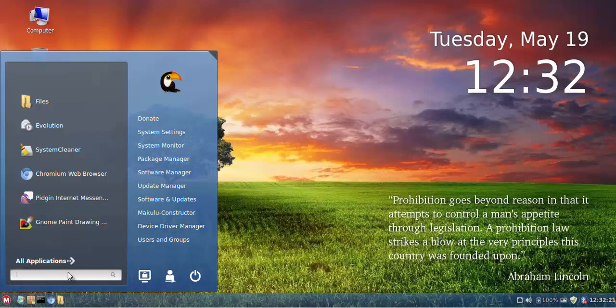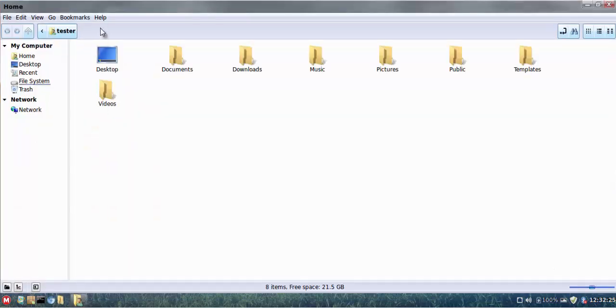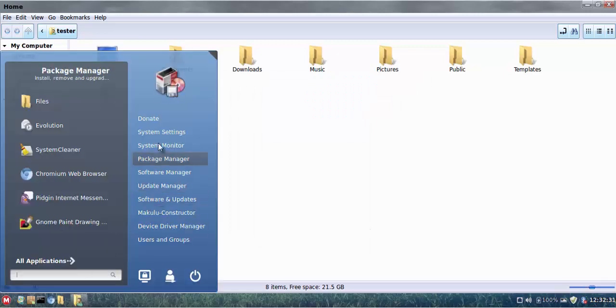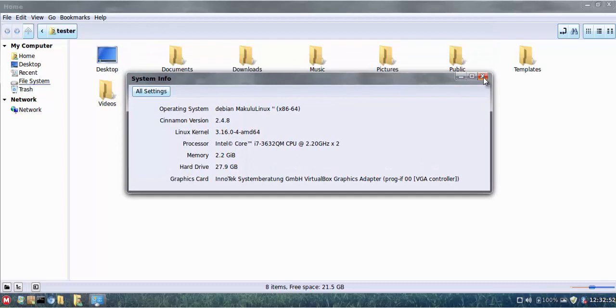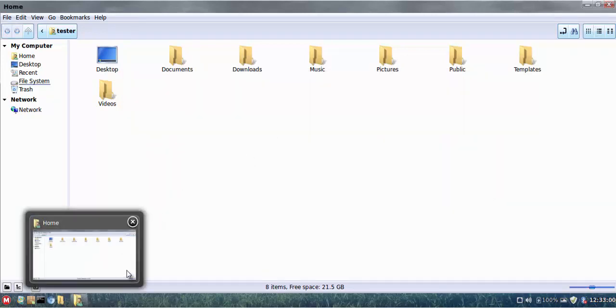The Nemo file manager on here is currently version 2.4.5. The Cinnamon version is 2.4.8. The kernel is 3.16.0.4 — it's a 64-bit kernel, however I have enabled the 32-bit architecture so you can install both 64-bit and 32-bit libraries in this distro.